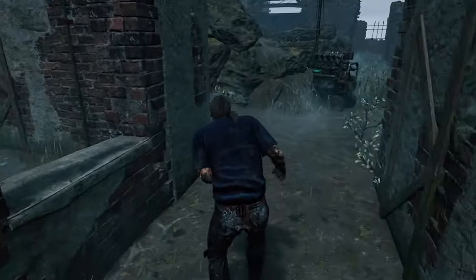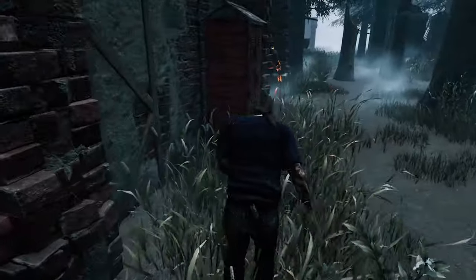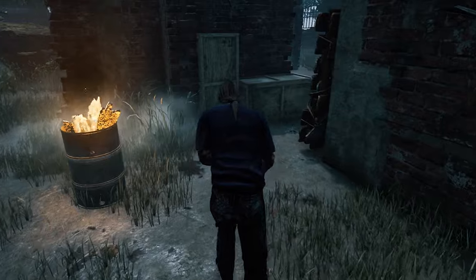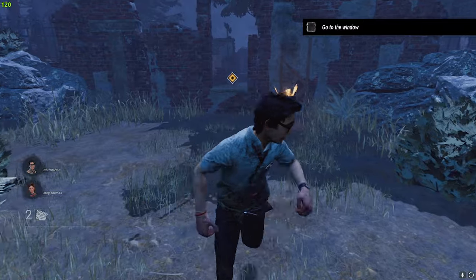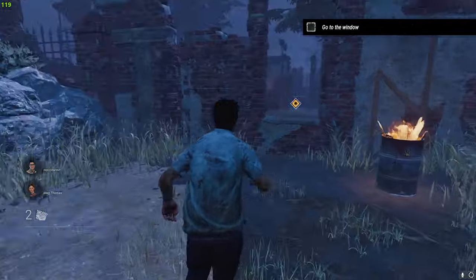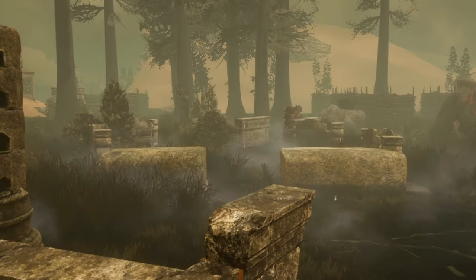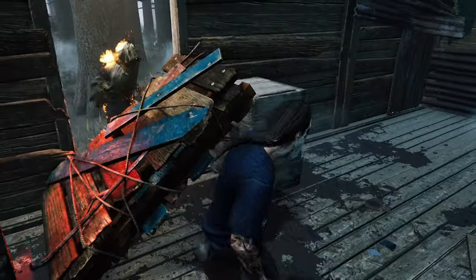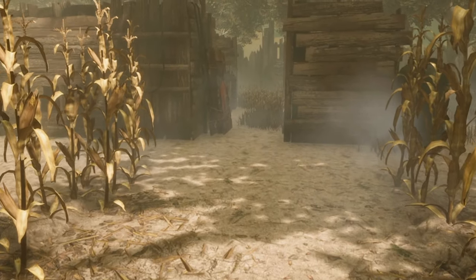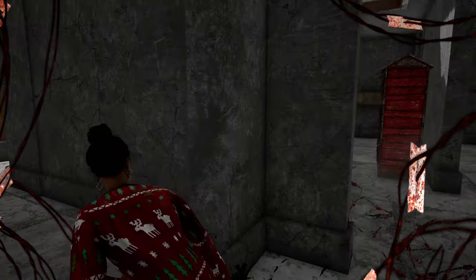The chase. When running from the killer, it's important to look behind you to see the distance you have with the killer. If you're not looking behind you, the killer can change their path. Practice moving your camera around in the tutorial world or in a custom game with friends. When in chase, there are pallets located around the map. Remember, pallets are limited resources and killers will have to break them, preventing you from using them again — so be careful when using them.